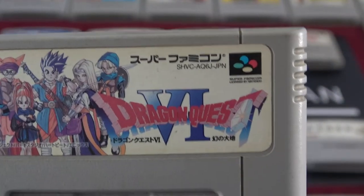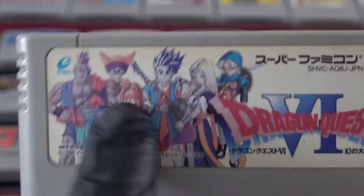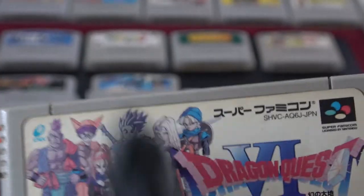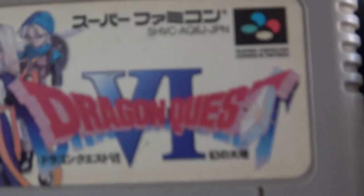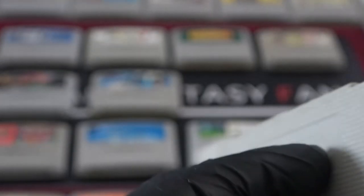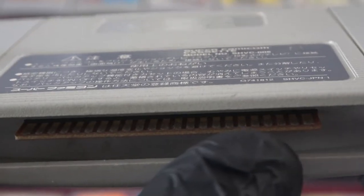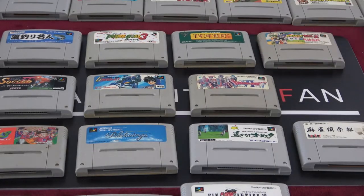Dragon Quest 6! Surprisingly after all these Super Nintendo games, this is the first Dragon Quest game we've come across. I love the art style — very similar to Dragon Ball Z, I think it's the same artist. Dragon Quest 6 — from Enix by the way, not Square or Squaresoft. This is Enix before the merge. Nowadays it's just Square Enix. Bit of decoloration, chip is a bit rusty but sides look clean — should play.